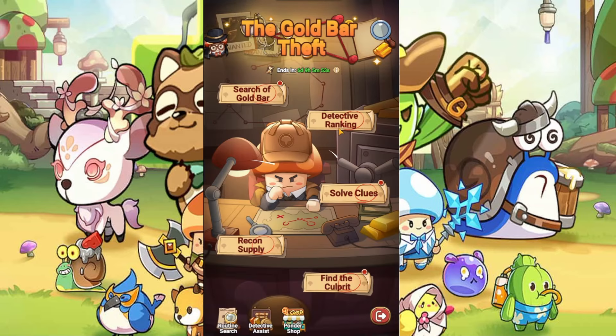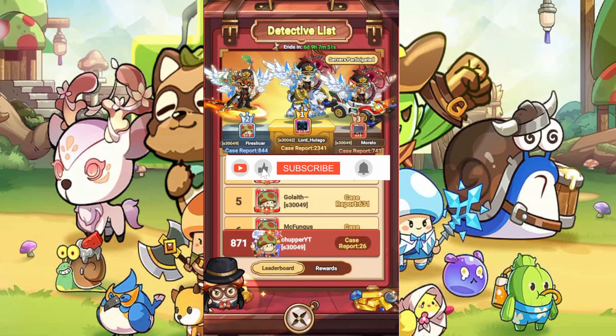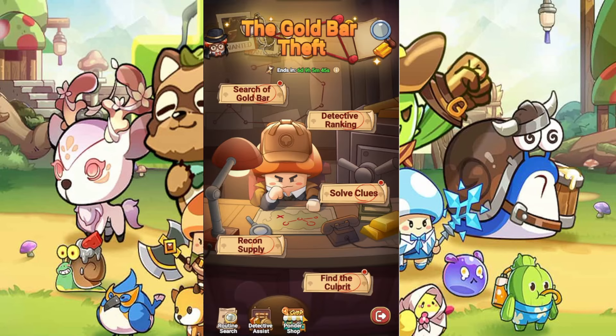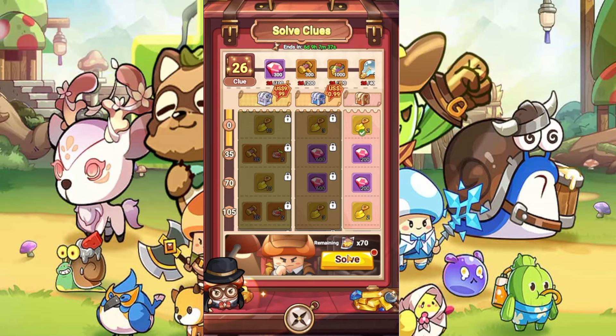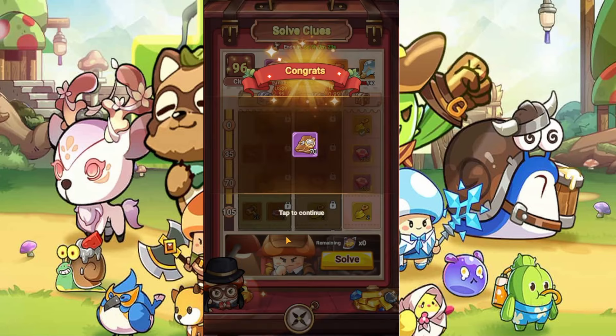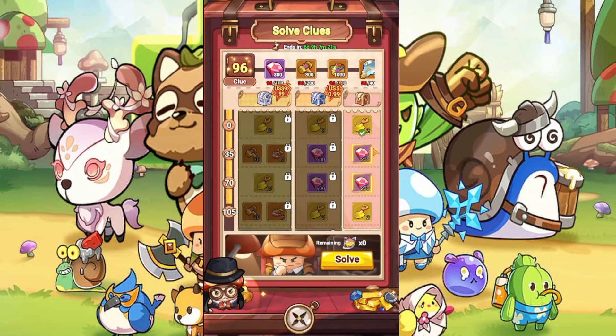The next tab is going to be the Detective Ranking. You collect points not by redeeming but by submitting here in Solve Clues — the clues we collect from the event. We redeem and report them here by pressing Solve, then add them all. We're going to get points for the ranking along with some rewards.